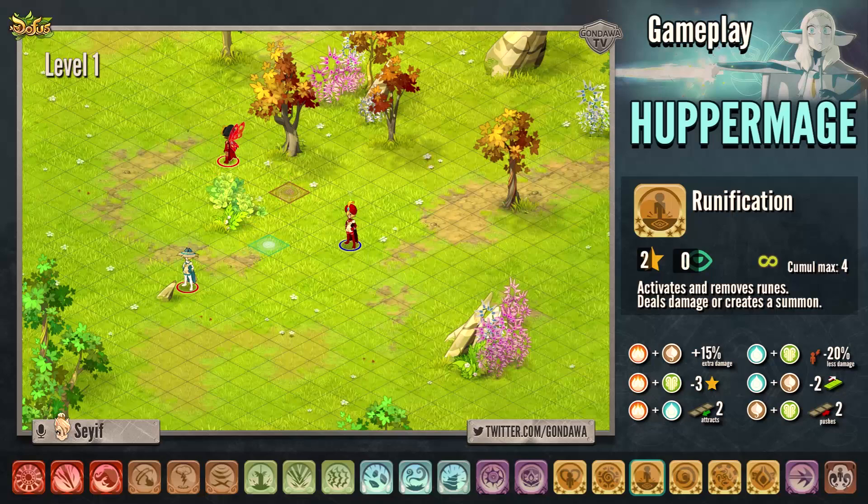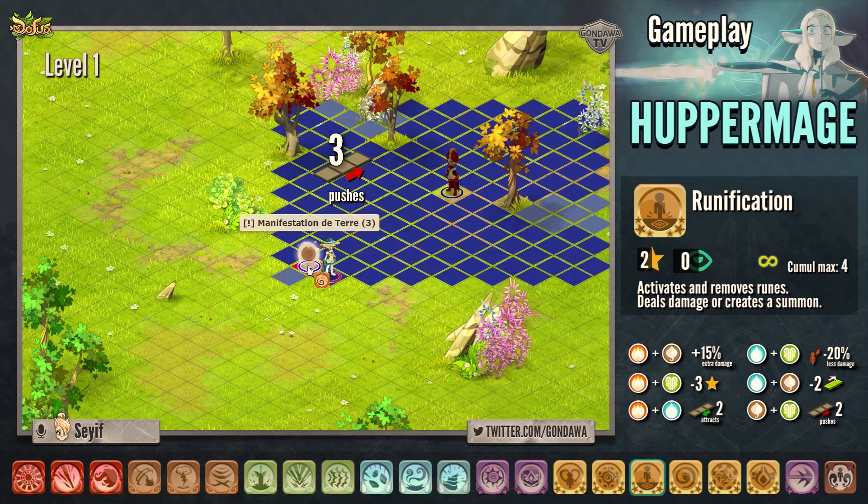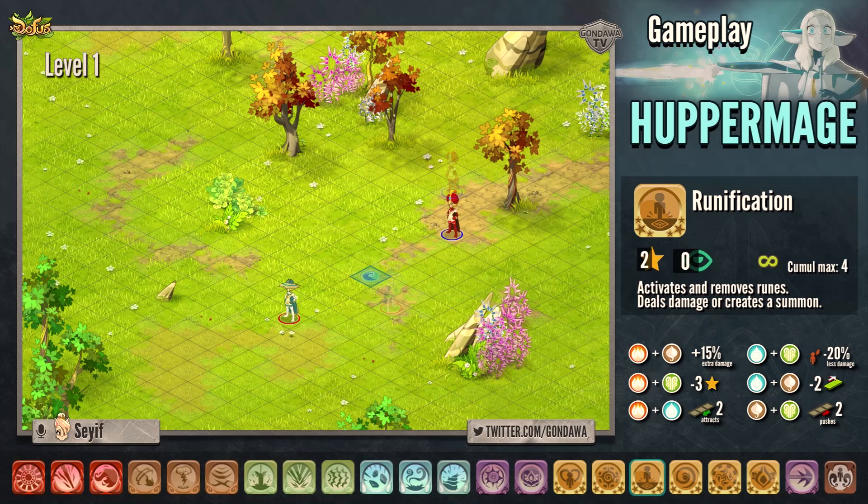This summon, depending on its element, will allow you to do different actions when you hit it. If the summon is earth, it will push the neighboring entities from 3 cells. If the summon is chance, it will attract the neighboring entities from 4 cells — this works only within 4 range. If the summon is fire, it will switch place with you, also within 4 range. And if the summon is air, you will be teleported in a symmetrical way from that summon, which also works only if you are 4 range away.